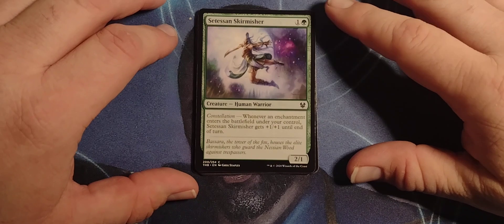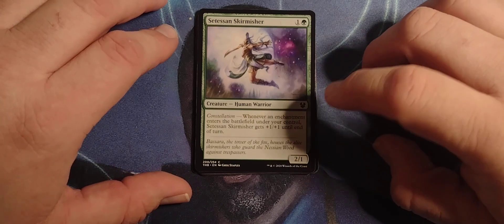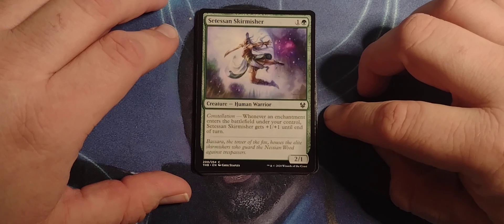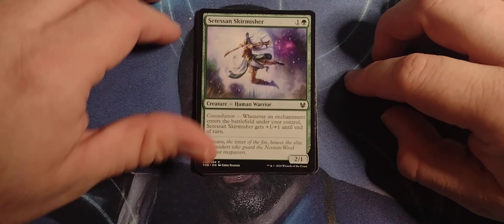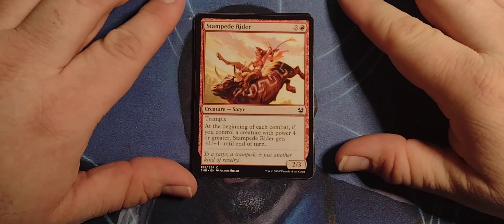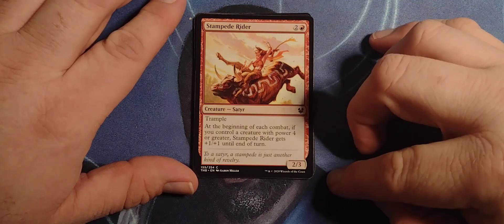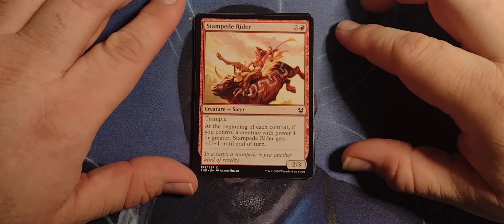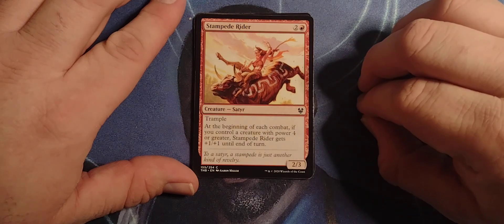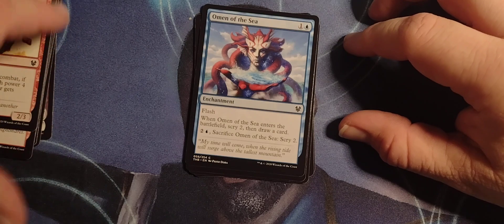Cetessian Skirmisher — it is a single green, 1-green Human Warrior with 2-1 and Constellation. Whenever an enchantment enters the battlefield under your control, Cetessian Skirmisher gets +1/+1 until end of turn. That's pretty good. Stampede Rider — 2 red Satyr with 2-3 and Trample. At the beginning of each combat, if you control a creature with power 4 or greater, Stampede Rider gets +1/+1 until end of turn. And with red, that is not hard to do.